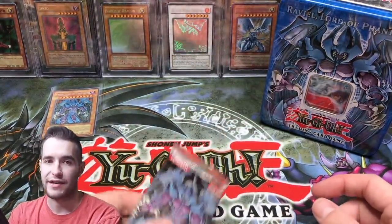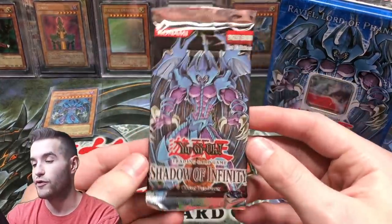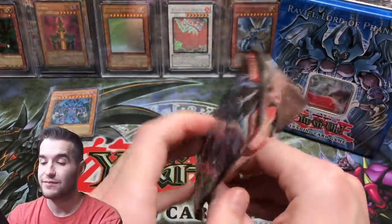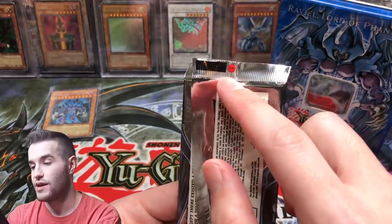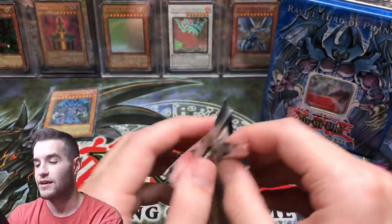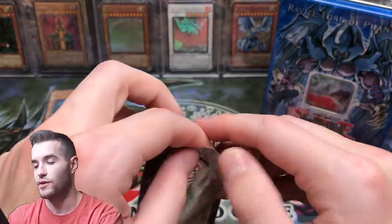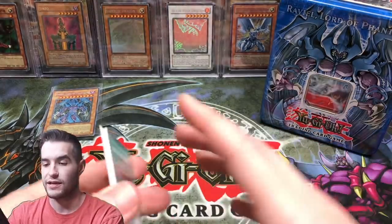So we've opened four packs, we've pulled no foils. We do have a nice promo, so that's a good thing. However, we are really looking for something good. Right now we have definitely a European pack based on this crimp — the EN sticker usually means European. Sometimes on the older packs they're not European, but like these GX packs, when it says EN, they are. And it definitely opens like a GX pack.